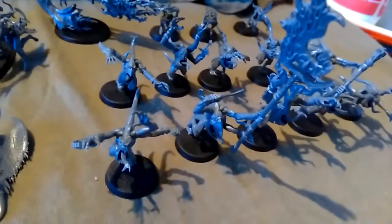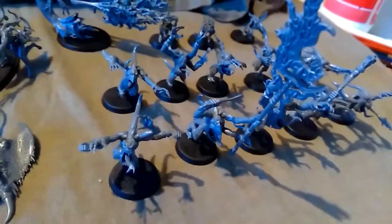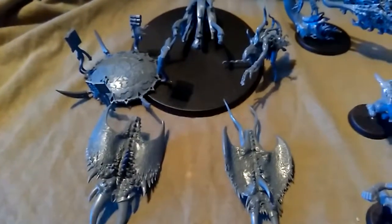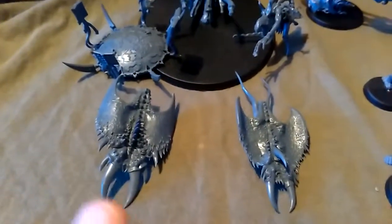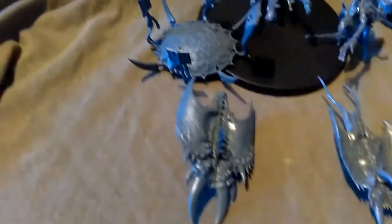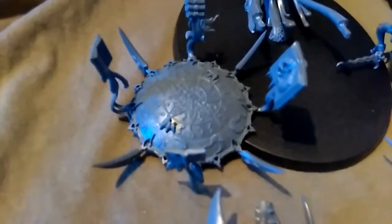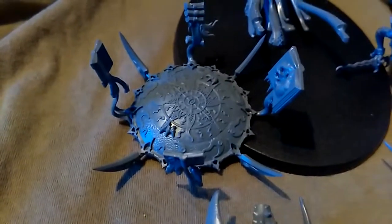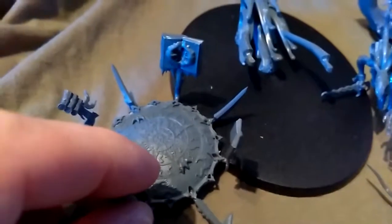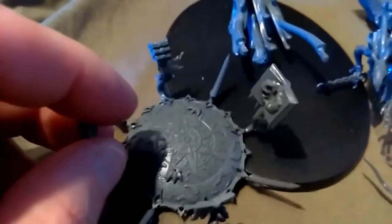As usual we're going to watch out for the detail — these things are so crisp and clean. And over here we have a Herald on his Burning Chariot, ported by two Screamers, which are these manta-ray looking things here. There's the disc itself. Look at the detail on that — the mouth on the book, scrolls, blades, the works.